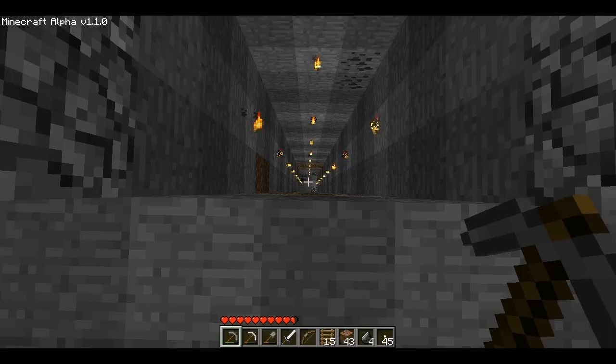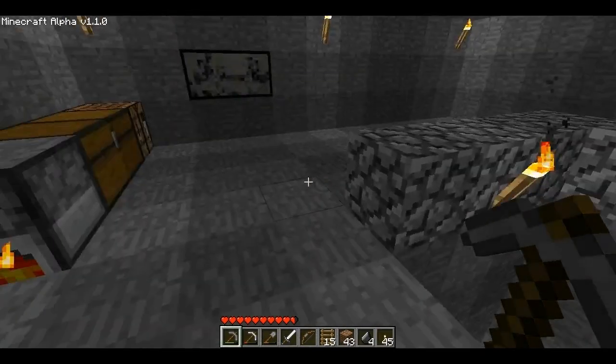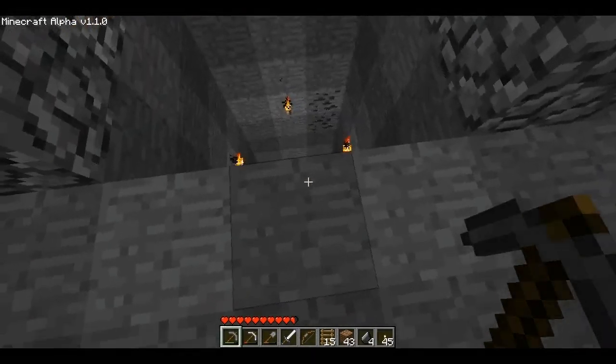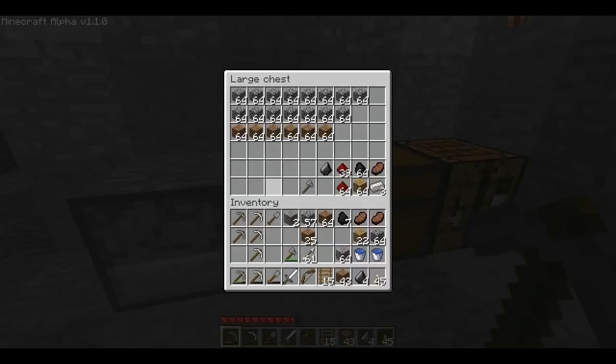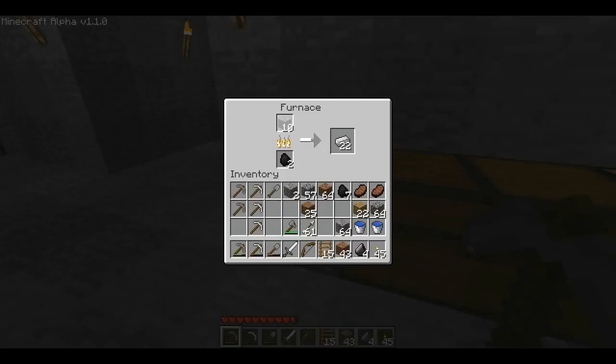Hey guys and welcome back to my Minecraft adventure. As you can see, this is my mine shaft here — mining operations, which was kind of a bust. But I can show you some of the loot I got so far: a bunch of rocks and stuff, but I found a couple more redstone veins, a fair amount of coal, and I found some iron which I'm just melting now because I've been going through a couple of iron picks down there.